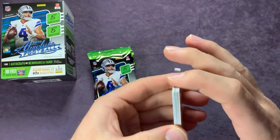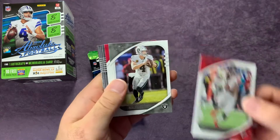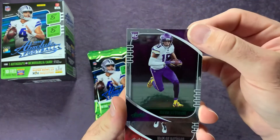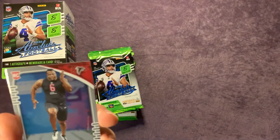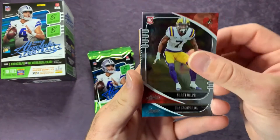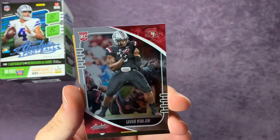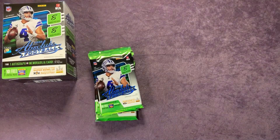Also a reminder: there's one autograph or memorabilia card per box on average. Pack three has Julio Jones, Derek Carr, Debo Samuel, and a Justin Jefferson green parallel — he's having a great year in Minnesota. Also Marlon Davidson, Grant Delpit, two Tua Tagovailoa cards — a top rookie — so Tua goes in the pile for possibly my top five. Devon Kennard to round out the pack.